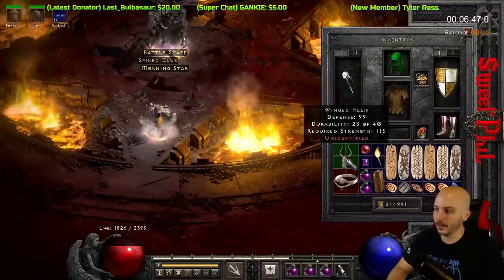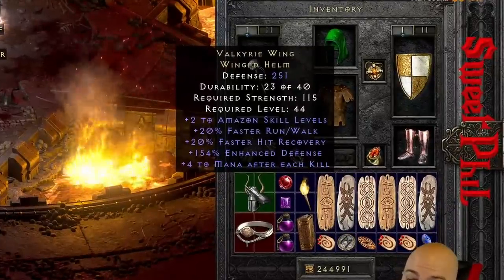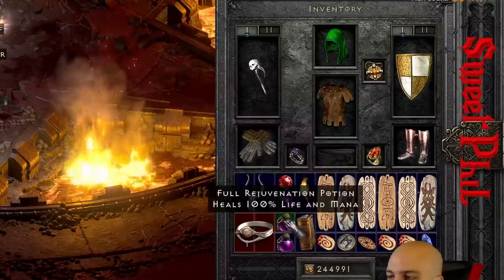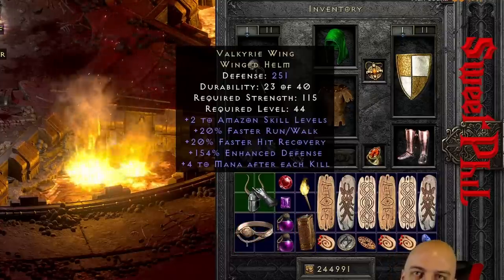Let's go - a Winged Helm and a Tiara. We've got a Belkelm, interesting one. 220 with a 4, 150 - that's cool. The Tiara is nothing but a Belkelm. Belkelm's a neat one to find.